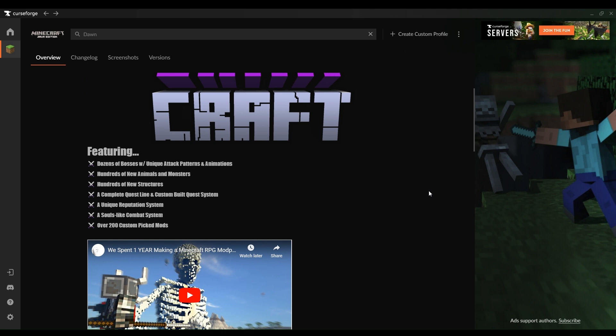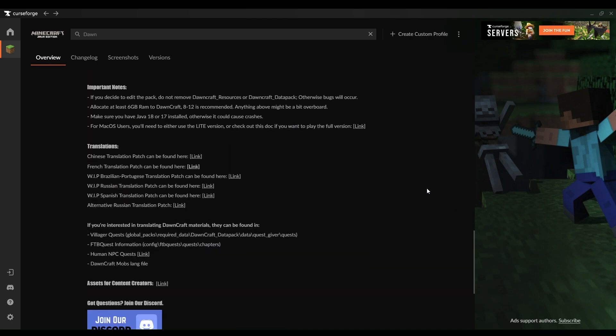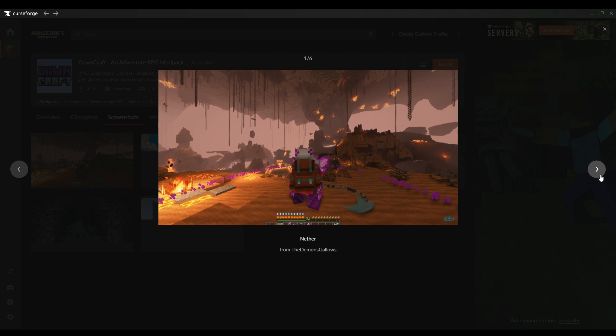Let's switch gears to our Windows users wanting to get Dawncraft up and running for free. Minecraft Forge is your gateway — just hit up their official website and grab the version that fits your Minecraft. Quick install and you're ready for the next big step: actually installing Dawncraft. Launch Minecraft with the Forge profile and once you're at the main menu, head into the modpack section. Find Dawncraft, install, and brace yourself to be whisked away to your very own crafted Dawn.